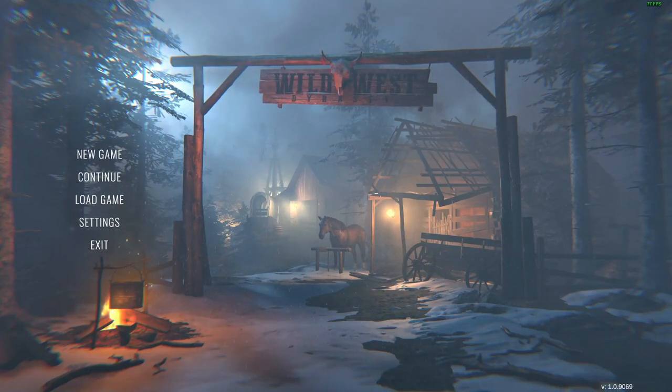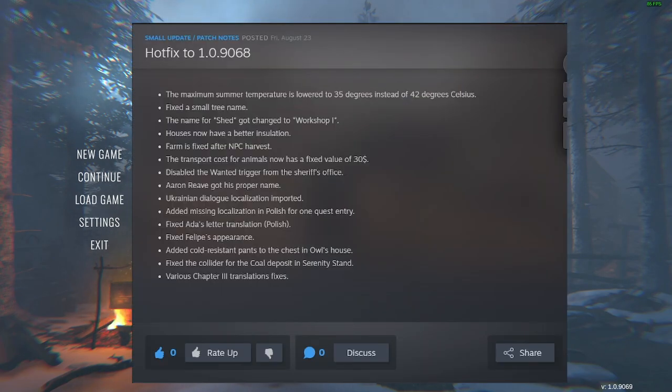Since recording the last videos, there have been a couple of hot fix patches, which is expected. Hopefully this will improve the game for me a bit, but let's have a quick look at what they've done. Temperature — quite a few issues have been with temperature, but I haven't really noticed it yet, probably because I haven't moved from the one location. The shed has been renamed to Workshop 1, and if you watched the last video, I cannot find Workshop 1, so hopefully that will help.